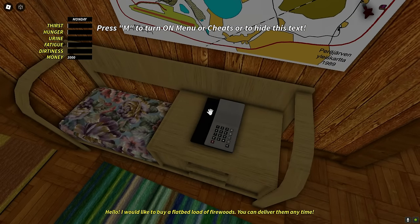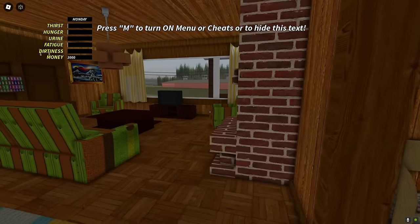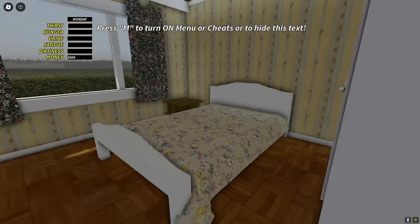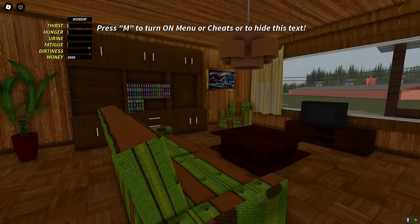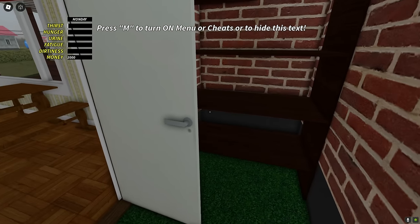I would like to buy a flatbed load of firewood — you can deliver them anytime. Everything looks fine. The house looks similar to My Summer Car. Okay, the bedroom — it's decent to be honest. My Summer Car for free, if you want to play it! We can open the fridge but we don't have anything in it, I think.